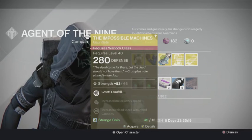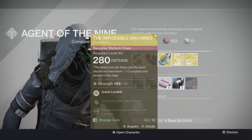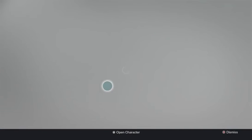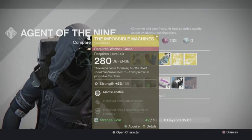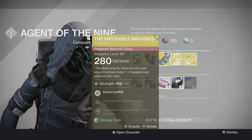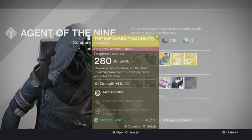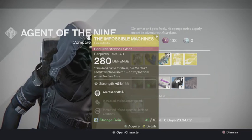The Impossible Machines grants Landfall, increased melee attack speed, increased hand cannon speed, and also shotgun. Definitely not bad for the Warlocks — there is better, there is worse. I don't think Landfall is that great; I haven't really had any kills with it. It just sends a little shockwave along the ground. But if you need exotic gloves, you need exotic gloves.